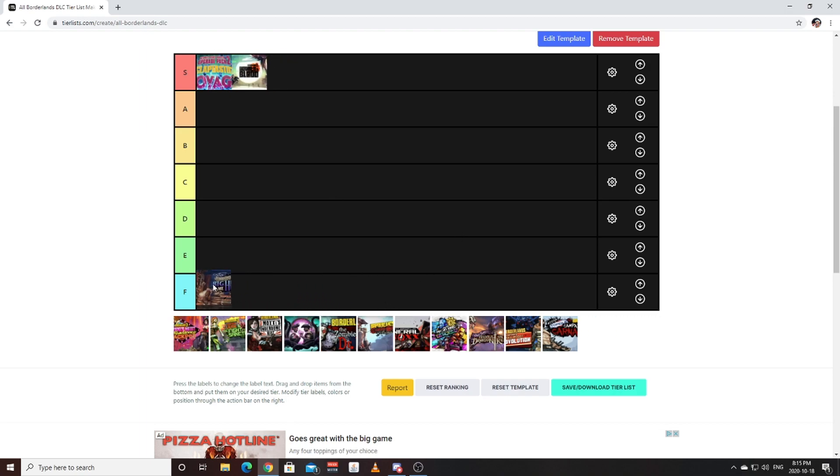Where is Big Game Hunt? Because you're going to F tier. We're going to put Guns, Love, and Tentacles into E tier — it's not as bad as Big Game Hunt, but it's pretty bad, at least in my opinion. So these are the first easy four. Claptastic Voyage — absolutely amazing DLC. The story was great. It carried the Pre-Sequel very well after the launch of the game. It had some amazing items in it.